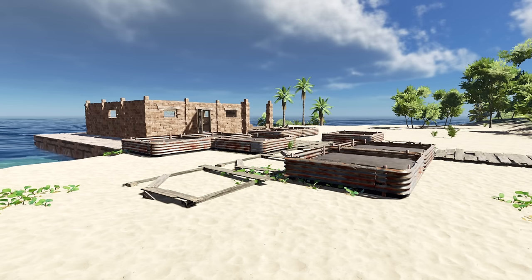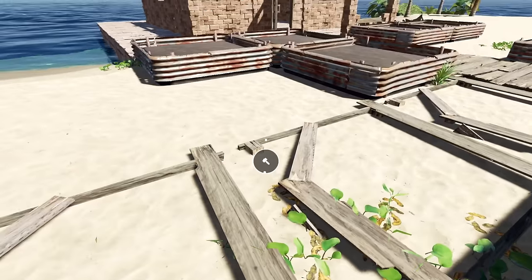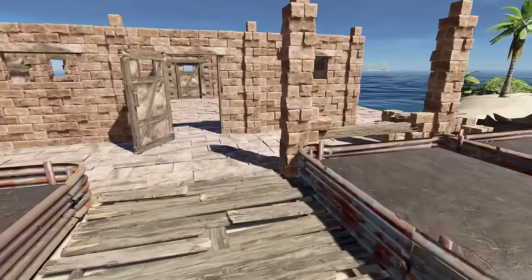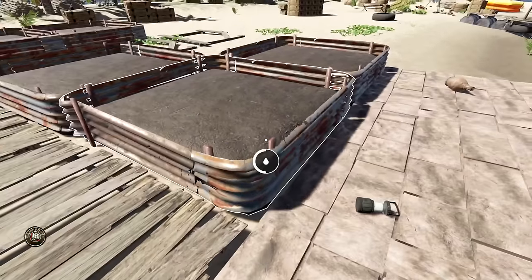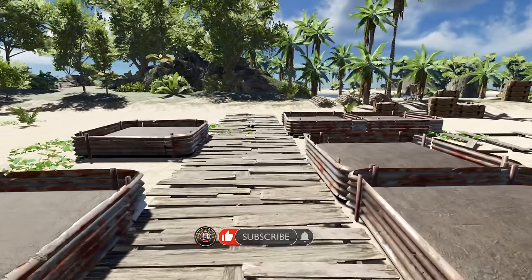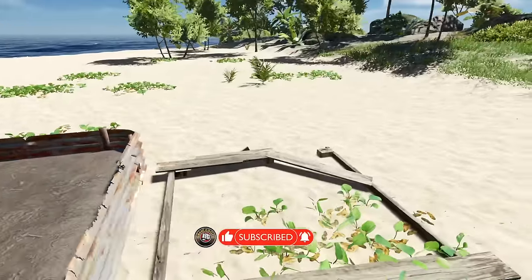Hey, welcome back! We're back in Stranded Deep. So we left off last episode and I started thinking about it — it didn't work out the way I wanted at all. I wanted walls across here but they didn't fit. I'll show you guys because I fixed this side. As you can see it's a little bit of a mess, but it's all good because I've come up with a new design, new idea, new things to do.